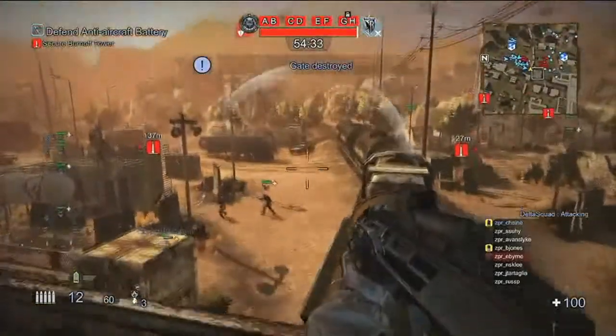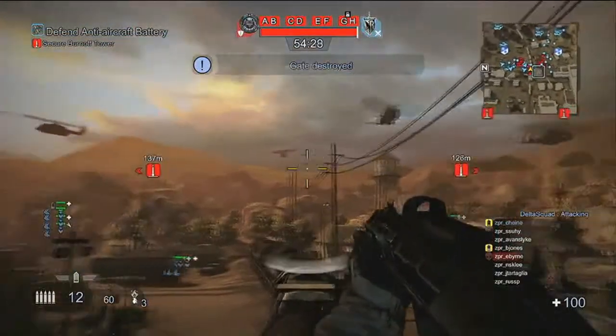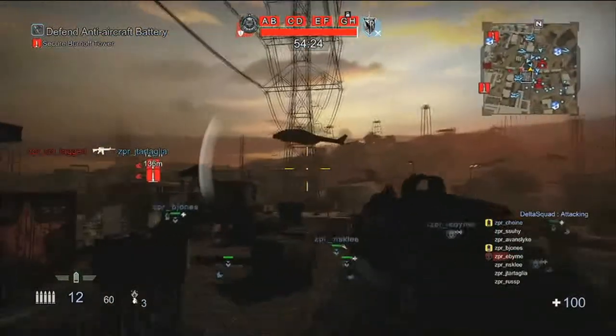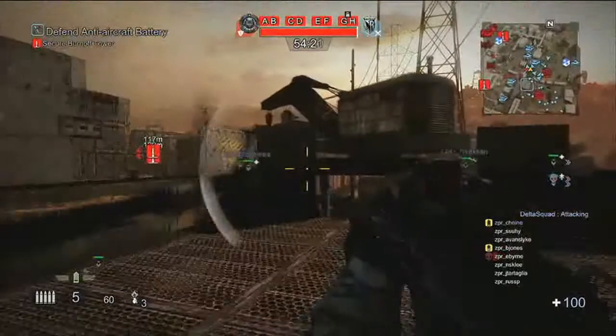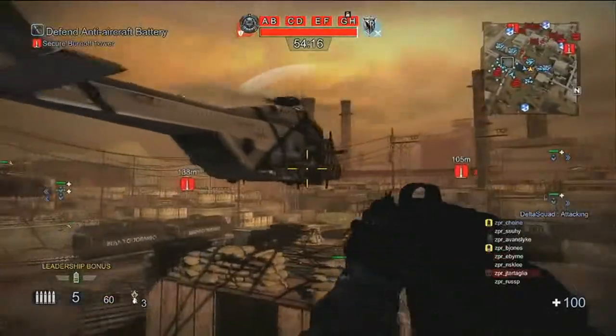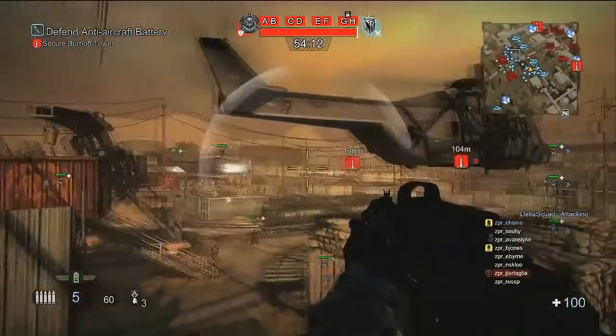You can hear that air raid siren — it lets everybody in the battle, no matter which platoon they're in, know that the attackers in this area have secured that forward spawn. Now we have helicopters coming in, which serve as the forward deployment point for his team. So if anybody in his squad dies from this point forward, they will respawn to those helicopters and be able to push forward. They're also very powerful at securing this landing zone — they're all equipped with miniguns, once again all commanded by real players.